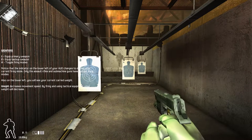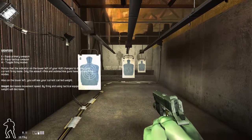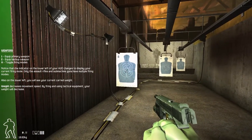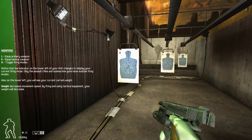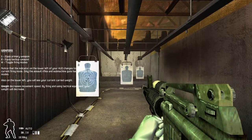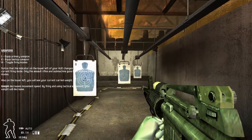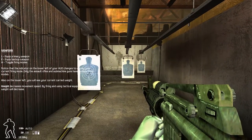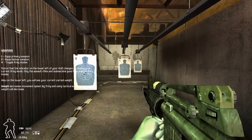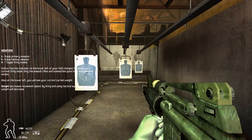At this range, pistols and shotguns become less accurate. It's often best to use a submachine gun or an assault rifle. Equip your primary weapon and take some shots at this mid-range target. Submachine guns and rifles have multiple firing modes, ranging from semi-shot to full automatic. The M4 fires in semi and full auto mode, while the submachine gun has semi-auto and a three-round burst.